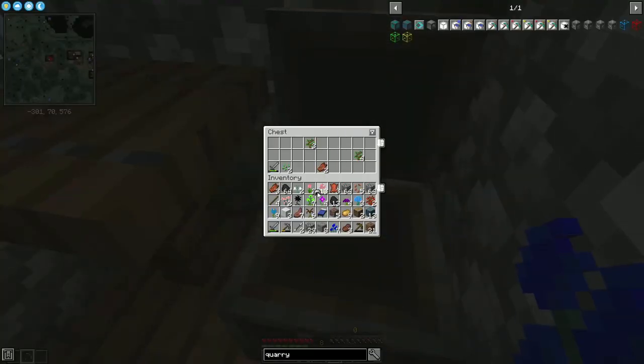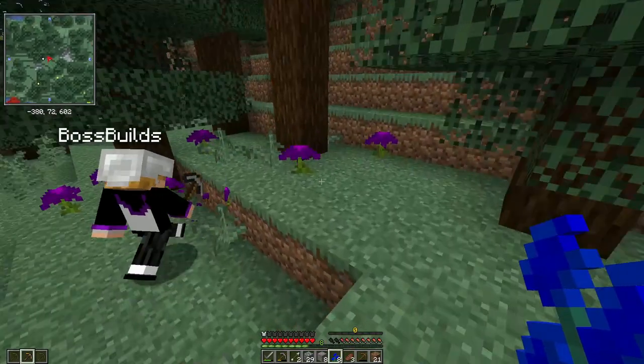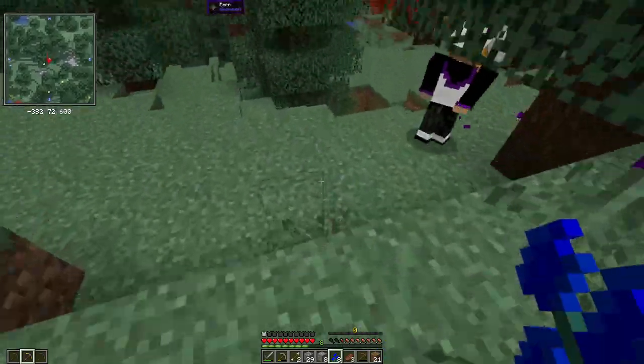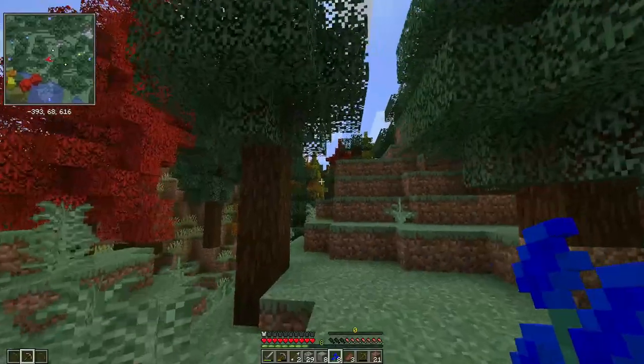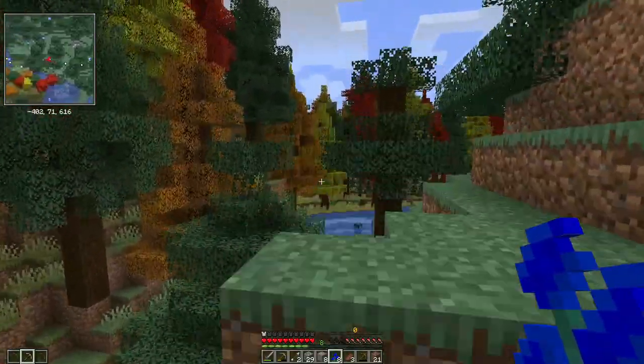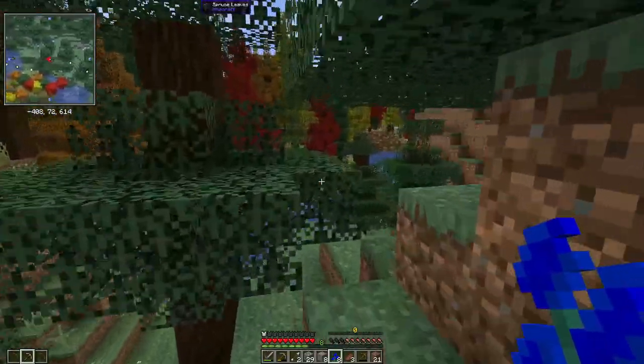And here's a blue flower for you. Mystical blue flower. Blue flowers, red thorns. Mystical purple flowers — I'll take those. Yeah, take a few. Oh, this is what I saw — this kind of crazy biome here. This is kind of cool. It's like it's fall here.